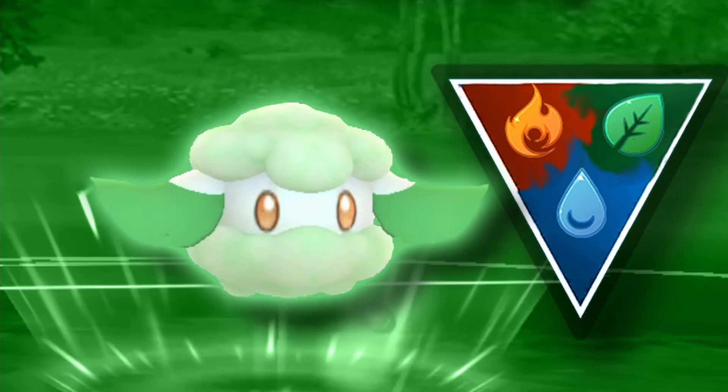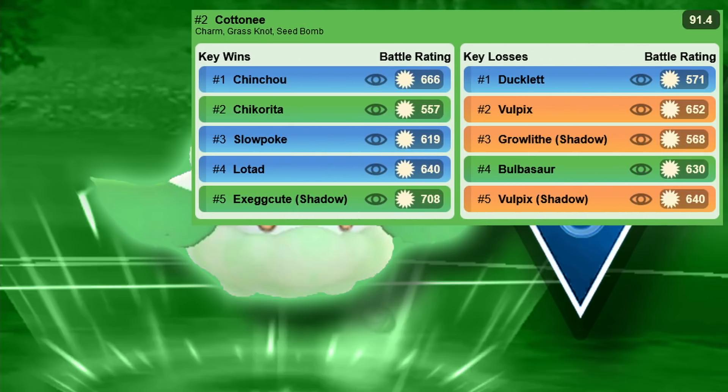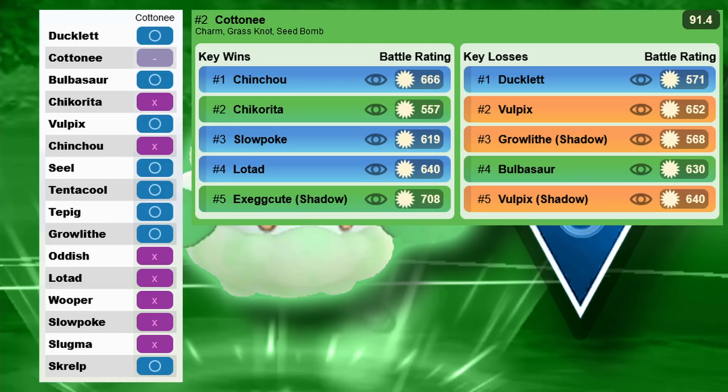Next is Cottonee, which only needs 10k for the second charge move — and you don't even always need it, since you have Charm and mostly only reach Seed Bomb anyway. But since it's only 10k, unlock it. Cottonee beats most grass types and water types; the only real problem is Bulbasaur because of the poison typing. Since there's nearly no steel type in this meta — only Ferroseed, which has bad moves that most people won't invest in — Charm is nearly free to go through everything. You might already have one from the Little Cup.